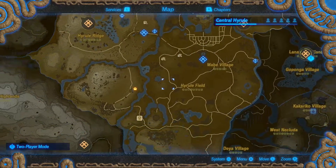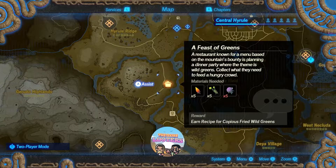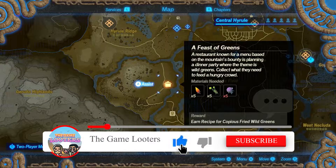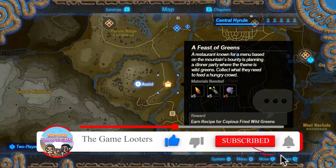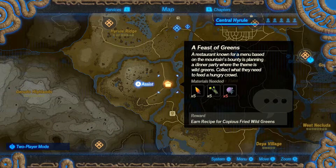If you're finding yourself struggling completing the first couple of areas, specifically here in Hyrule Field, you're going to notice that you'll come to one of the areas you have to assist with — it's called the Feast of Greens — and in this one you need Amaranth and you need Mighty Thistle to be able to do it. I myself have Mighty Thistle and the items necessary, but I need more Amaranth.